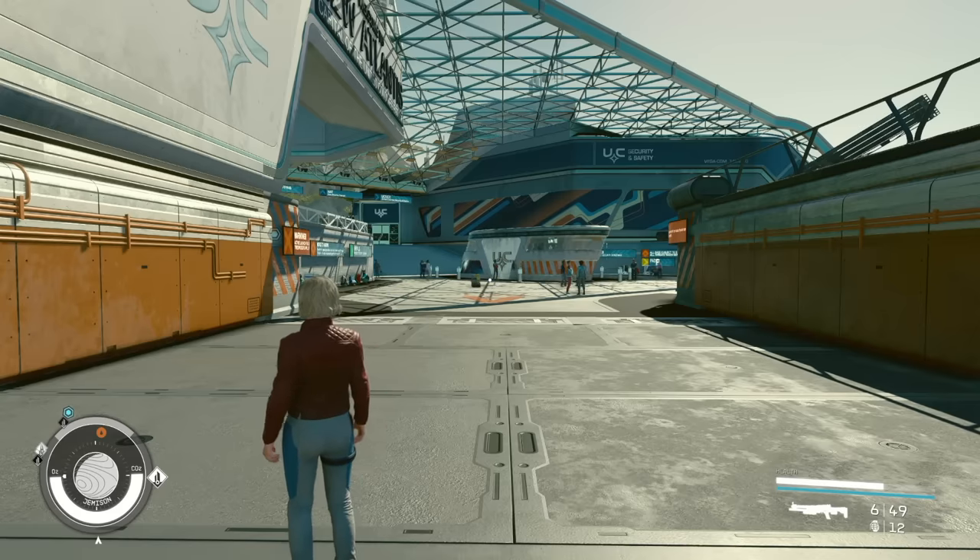On the bottom right side of the screen you've got more important information. The little white bar is your health bar — I've got about 75% health here. Just below that you've got your rounds of ammo: six bullets before you have to reload and 49 more before you're completely out. Below that you've got your selected grenade — this character has 12 of those grenades.